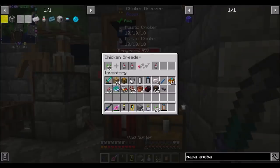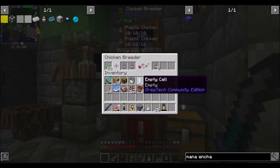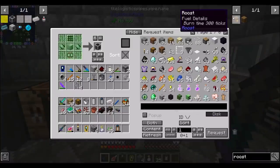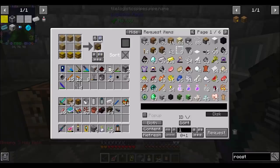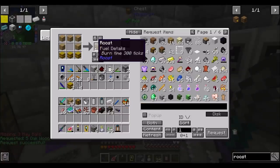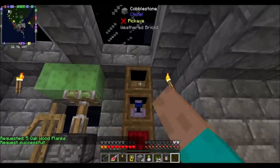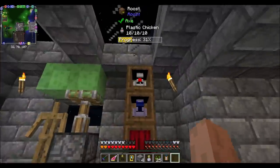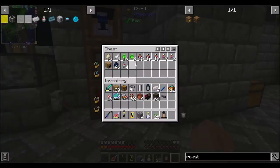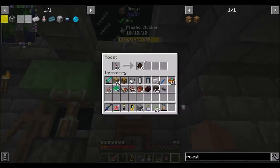We've got two 10-10-10 chickens. The astral chicken is just tier one and doesn't need to go higher right now. I want another roost — requesting it now. I can put all 16 chickens in there and it will just produce a massive amount of plastic enriched eggs all day long. Some extra plastic chickens will be kept as a backup.